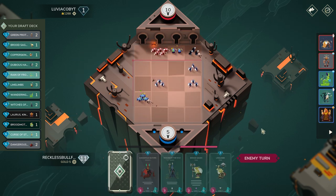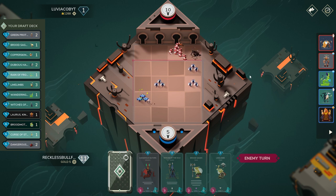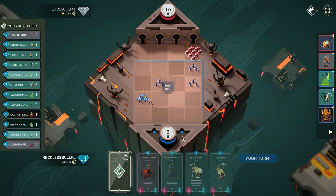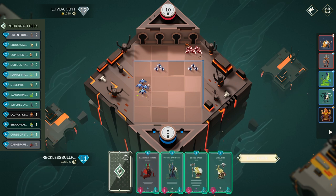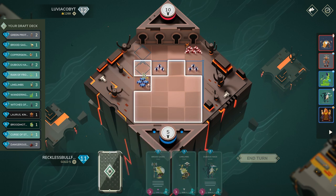Chill Beards is interesting — I think that's the only reason why they set me at five health. Now I know what their actual main win condition is, which is Chill Beards, so I'm obviously not going to play into that. We have a very solid play here with five mana and six mana. Let's cycle out Witches and see if we can get a Dan Su down — which we can. Very solid.